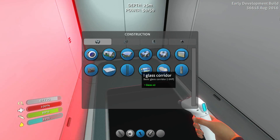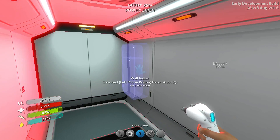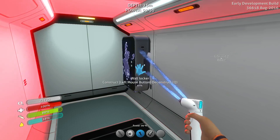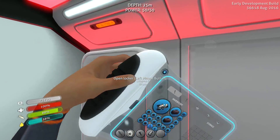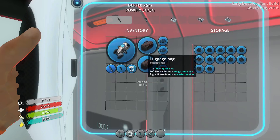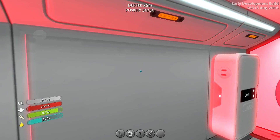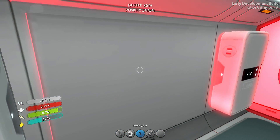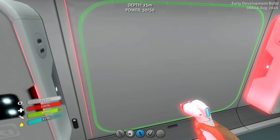We can put our habitat builder on, click on deck, click on a wall unit, and we have another wall locker. Let's keep the glass, we're going to use that right now. Right click, window, and window.